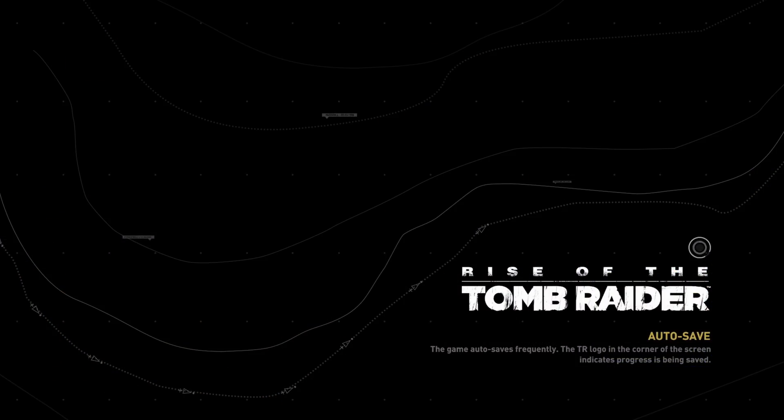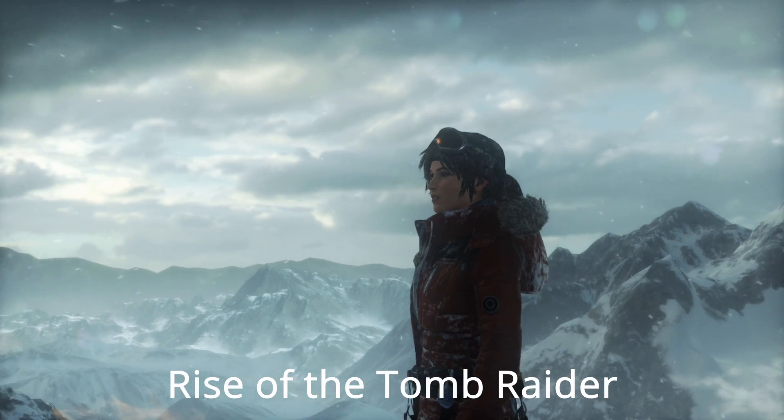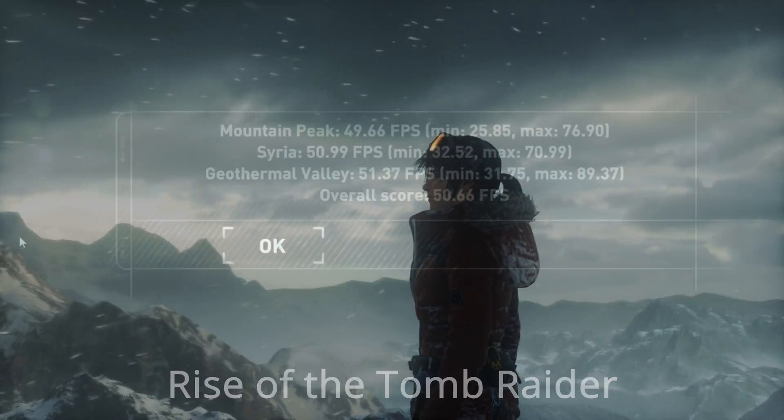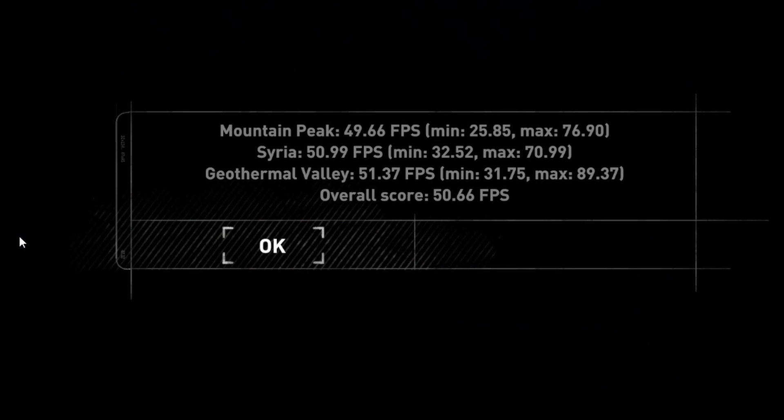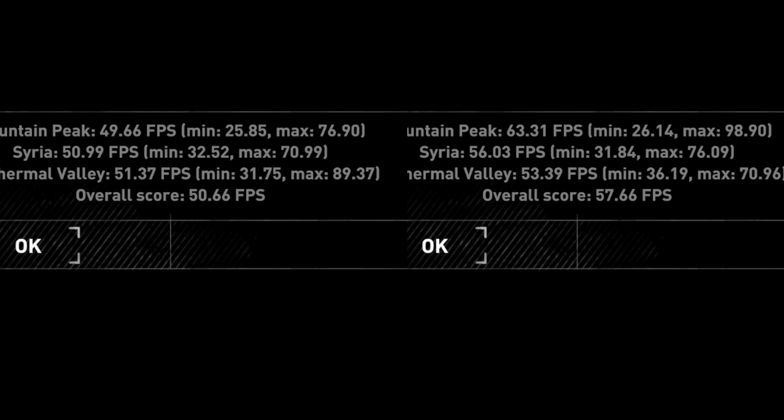The next benchmarking we're going to do is not separate applications — it's benchmarking within specific games. The first game is Rise of the Tomb Raider, which tests a whole bunch of different areas and gives you results. On Windows 10, we got an average of 51 frames per second, and in Windows 11, we got an average of 58 frames per second — about a seven frames per second difference. Running this multiple times, I saw it get as high as a 10 frames per second difference, but never saw it drop below that seven frame per second increase.